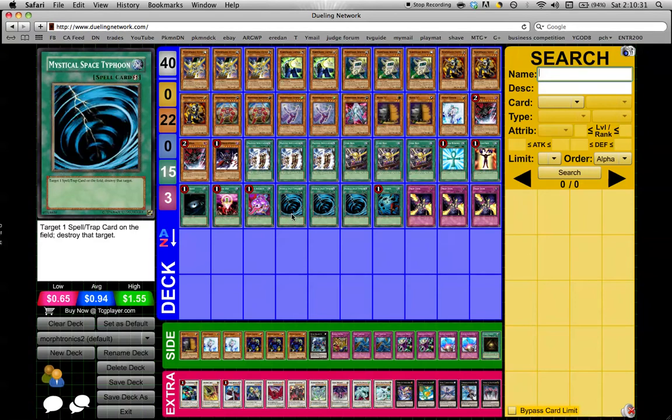The last seven cards is Backrow Hate. It seems overkill, but it's absolutely needed. MSTs to pop off heavy — you just don't want to run into Starlight. But Trap Stun is really the MVP here. Beginning of your turn, Trap Stun — regardless of their back row, unless it's like a Book of Moon — you go nuts. So that's pretty awesome.